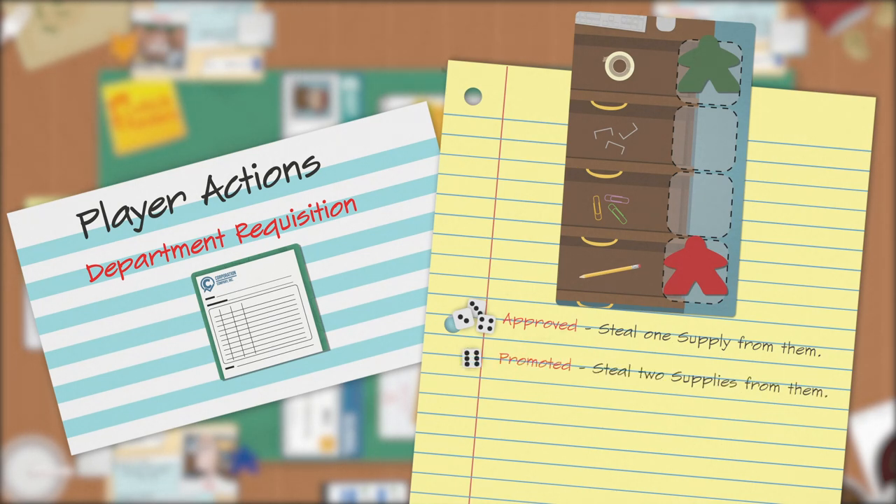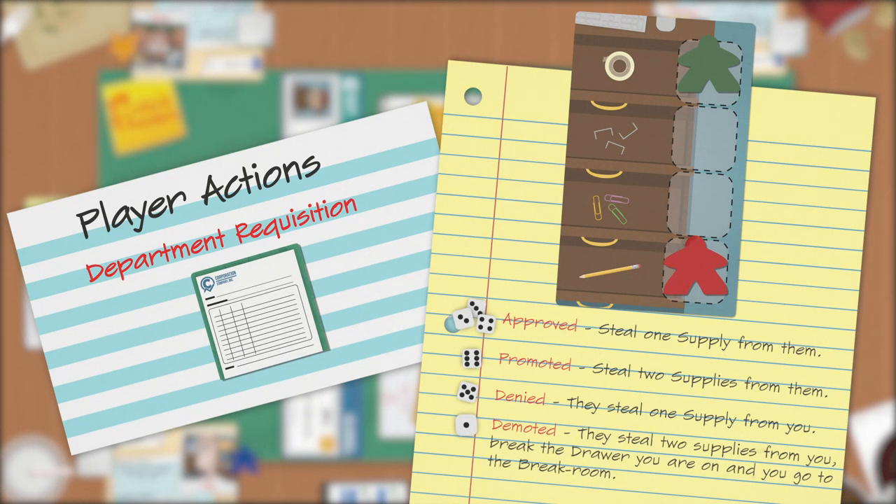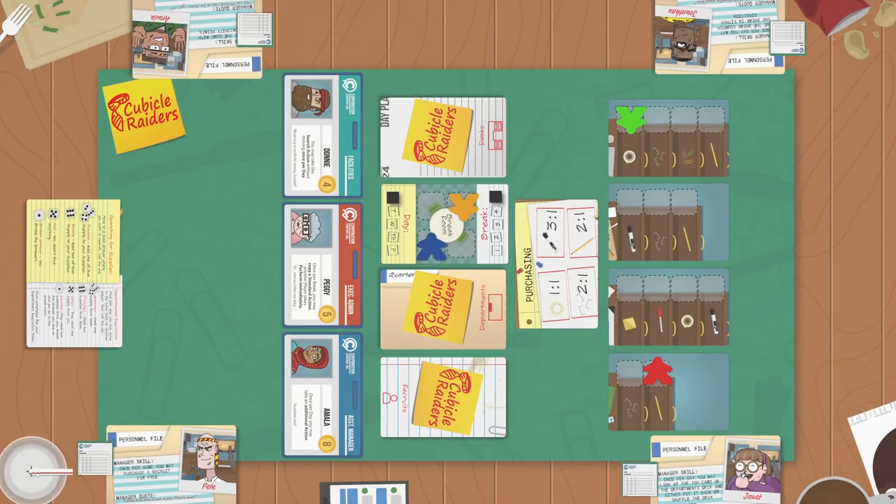On a 5 your requisition was denied — that player now steals one supply from you. On a 1 you've been demoted — that player steals two supplies from you, the drawer you are on breaks, and you go to the break room.